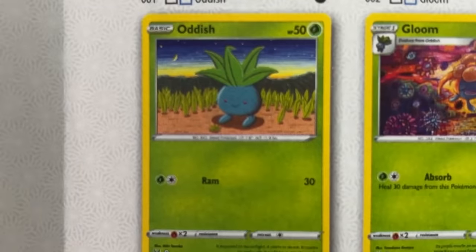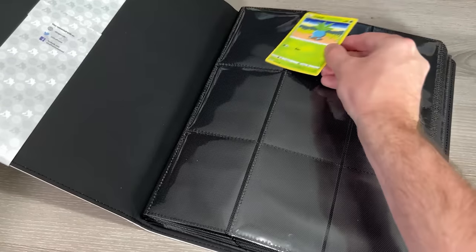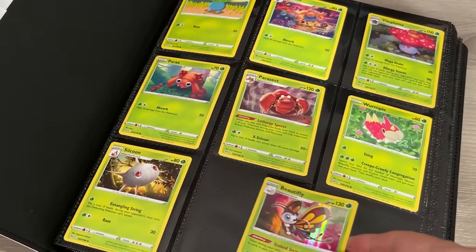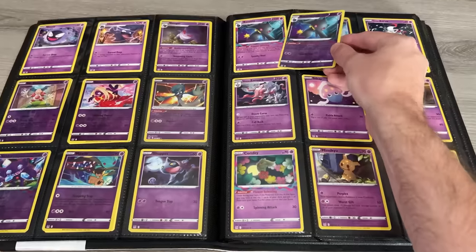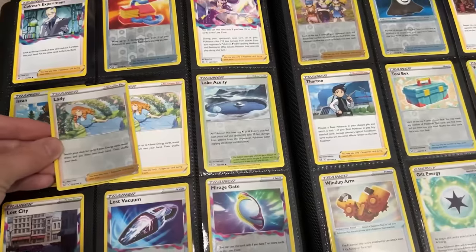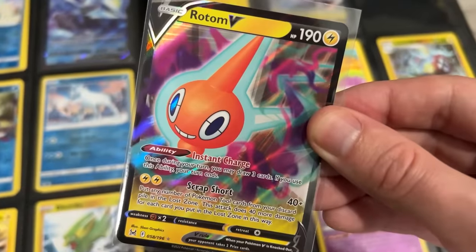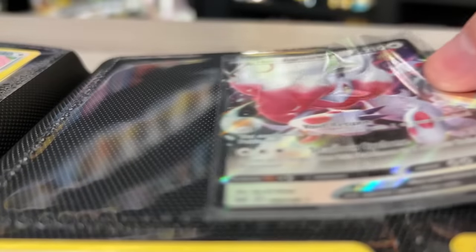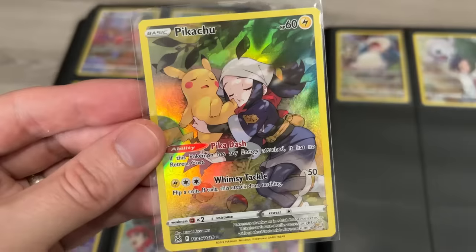I like to build my Pokemon card binder in numerical order, and card number one is this adorable Oddish. I go through adding all the regular cards first, then I add in all the reverse holos — I personally like to put my reverse holos on top of the regular version. Then once all reverse holos are in, we go straight into adding the ultra rares, full arts, rainbow rares, golds, and trainer galleries. Quick tip: make sure you're leaving empty spots for cards you don't currently own.